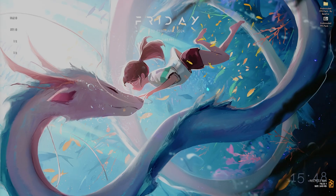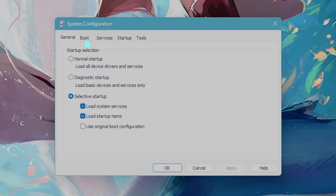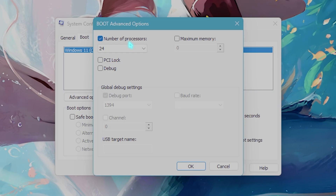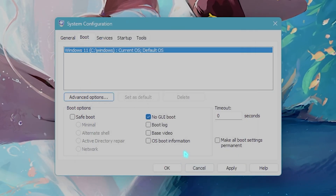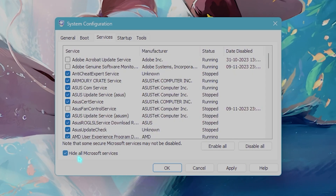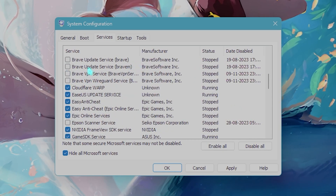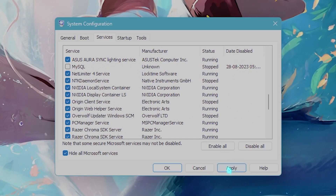The next step is System Configuration. Search for System Configuration on your PC, go to Boot settings, click Advanced Options, click on 'Number of processors,' and choose the maximum number available. This utilizes all your CPU cores while booting up and is good for gaming. Then go to the Services section, click 'Hide all Microsoft services,' and disable all Adobe, fan control, and browser-related services, then click Apply.